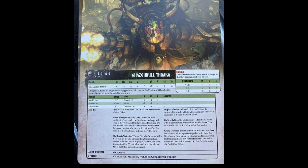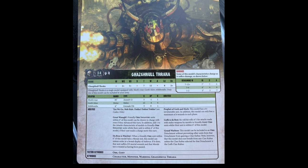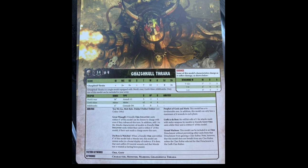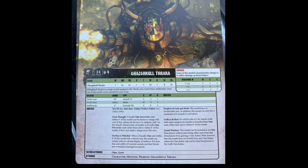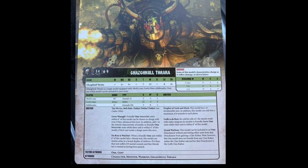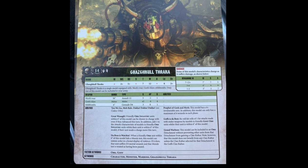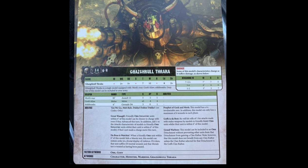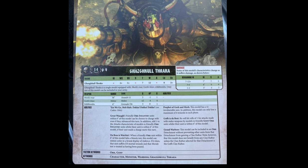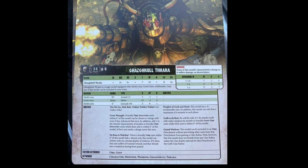Gazgall Fracker is a single model equipped with Mork's Raw, Gawked Core Stick Bombs, and only one of this model can be included in your army. Looking at the weapons profile, Mork's Raw has a 36-inch range, Assault 12, Strength 5, AP minus one, Damage one.